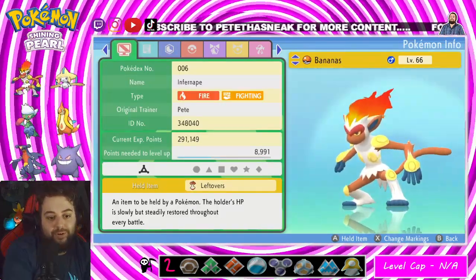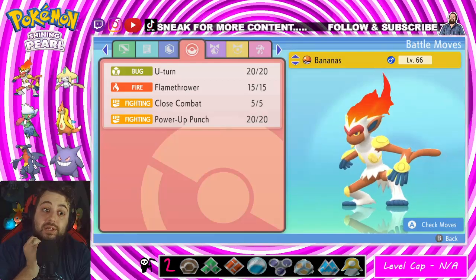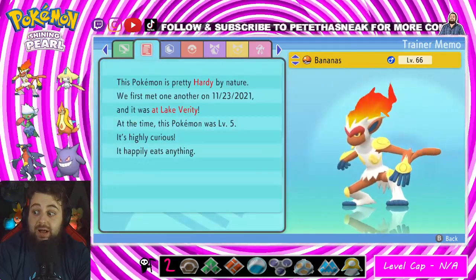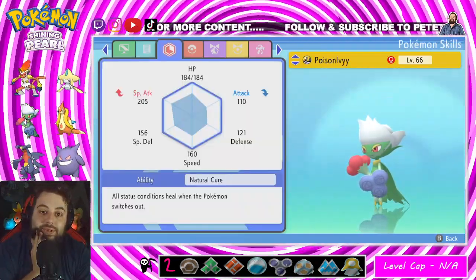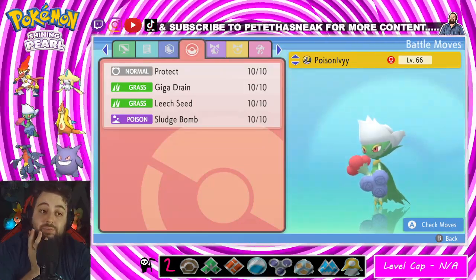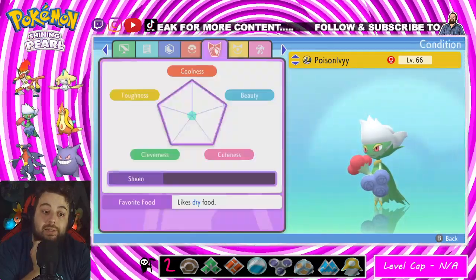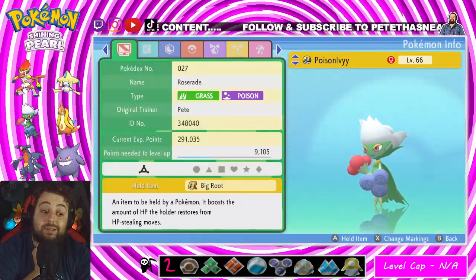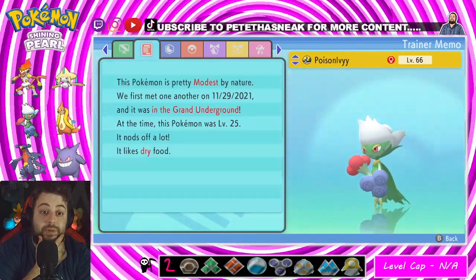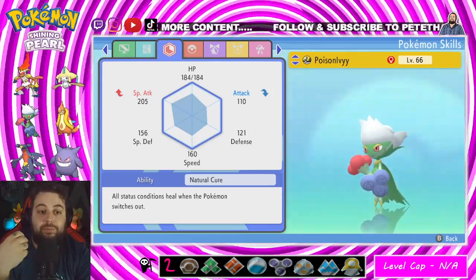Next up my Infernape. Infernape has Leftovers, he's a Hardy nature so it's neutral. I got U-Turn, Flamethrower, Close Combat, and Power Up Punch. I'm really not confident in him making it. We have the lovely Poison Ivy, which is an amazing Modest nature. I ended up taking away Toxic, so I'm running Protect, Giga Drain, Leech Seed, and Sludge Bomb. I have Big Root so I get extra from Leech Seed and Giga Drain. This is going to be my ace in the hole — if she dies early, I'm in serious trouble.